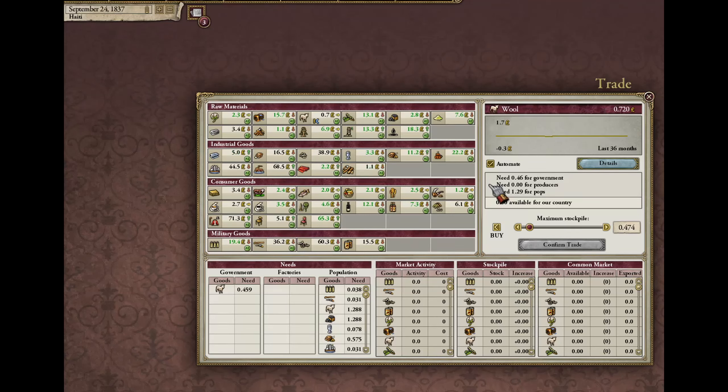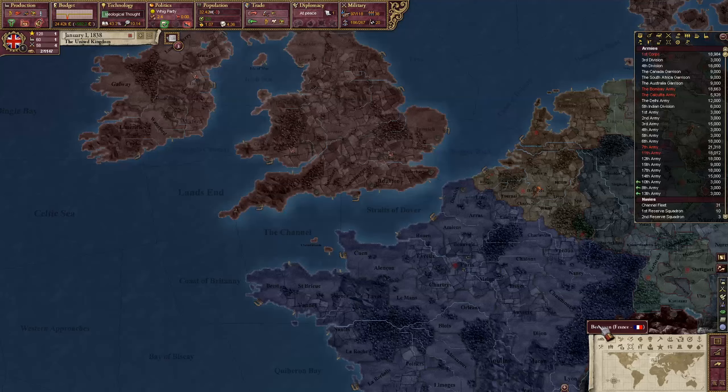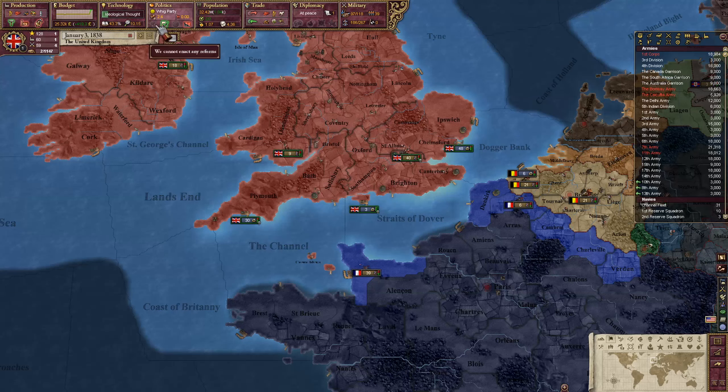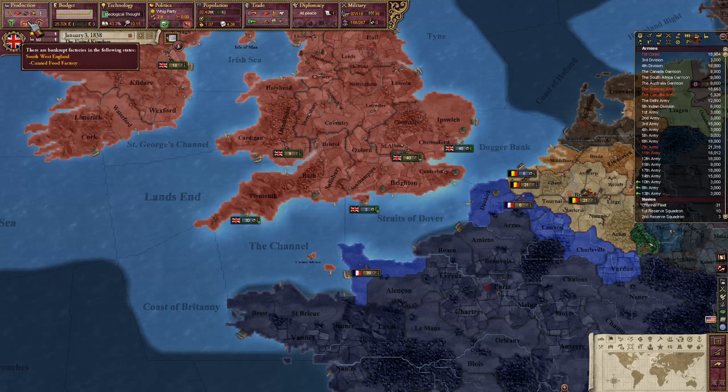The reason for prices stagnating at the same amount for such a long period is actually pretty simple. There are hard-coded value limits for items in Victoria 2, which I wasn't aware of early on, so I did not make any modification to them. Every good eventually reached the ceiling price for its value as long as demand was present and kept increasing. So the price did not skyrocket as high as I expected — I just didn't figure out in time that I had to remove the ceiling price.